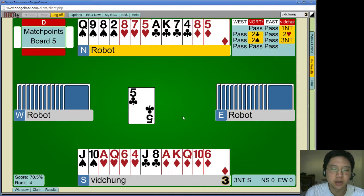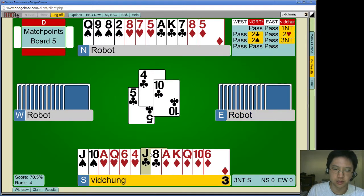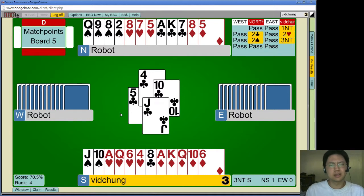I kind of have 2 spade tricks if I can reach them. I'm going to duck this — I hope it's led away from the queen. But it loves leading short suit nothings, but this time it worked. If I play a spade and they play a club, they sever my entry. But I can just play a spade again and they have to do something. I think if they play a heart, it's kind of painful, but I'll just duck it once.